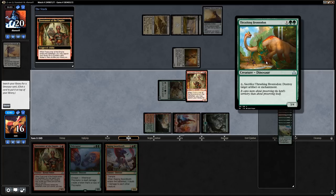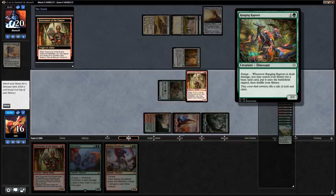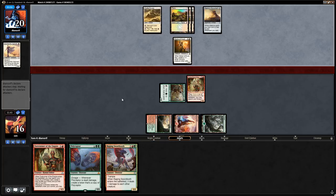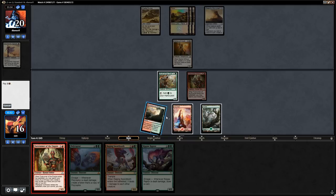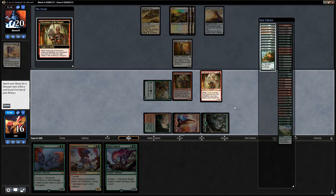We could consider getting Thrashing Brontodon to blow up the Monument, or Ranging Raptors for more ramp, but drawing cards with Ripjaw Raptor seems fine. Brontodon does answer the opponent's five-mana artifact. Opponent has Mavern Fane — they attack with the Martyr just to make a token. No reason to block and run into a pump spell. Opponent says go, so we play out Ripjaw Raptor.